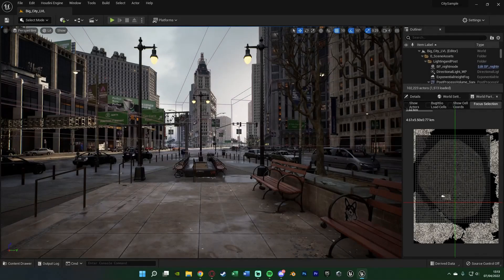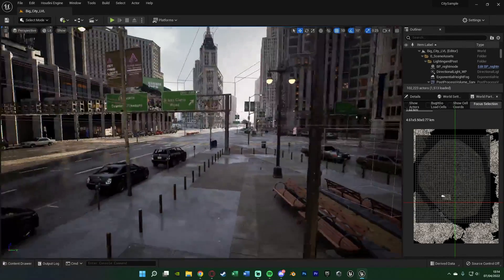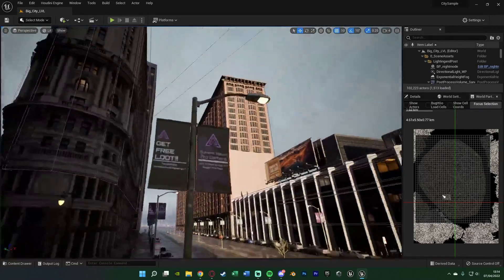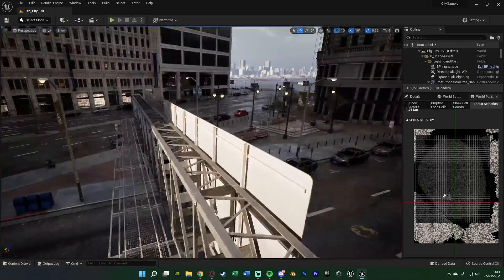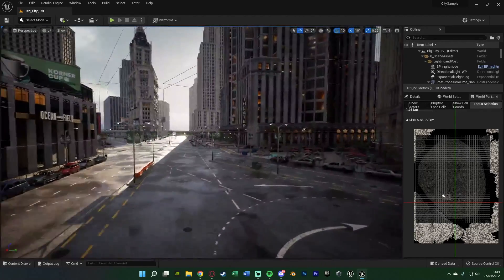Straight off the bat, what we can notice is that this map is absolutely massive. You can see the world partition down here, which is the new thing in Unreal Engine 5 that I'm very excited to keep looking into. You can see how big the map is down here, and you can also tell that this just looks absolutely amazing. This is what's loaded in so far - obviously I haven't loaded everything in because my PC would not be able to handle that.